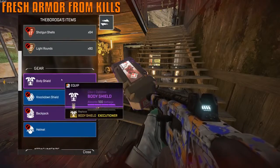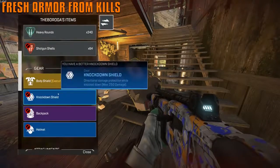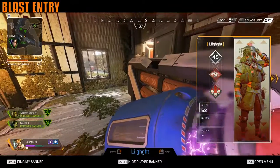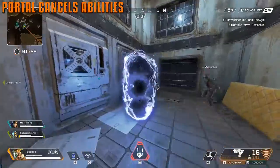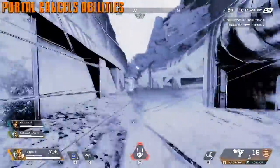When you kill an enemy player, their body shield automatically regens to full. So even though you burned their armor during the fight, it will be fully charged when you pick it up. Also, explosions will open doors.